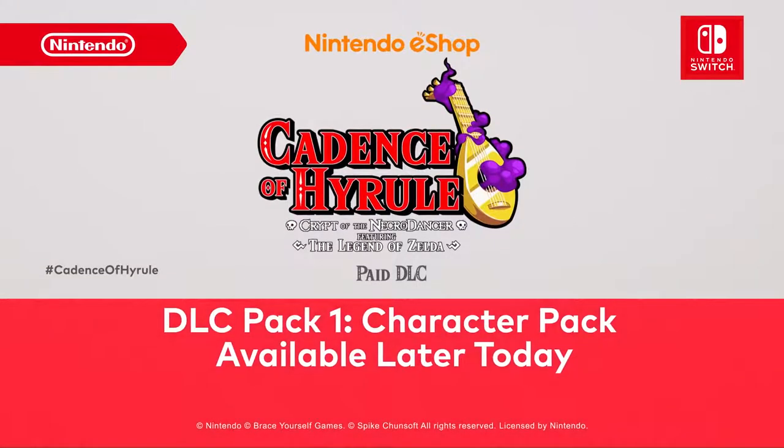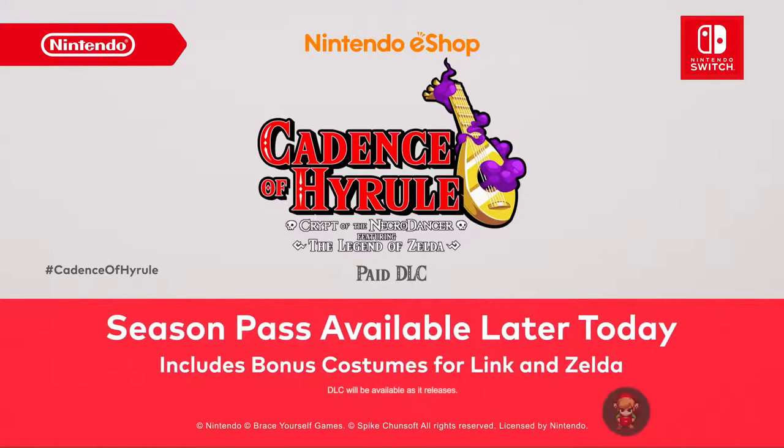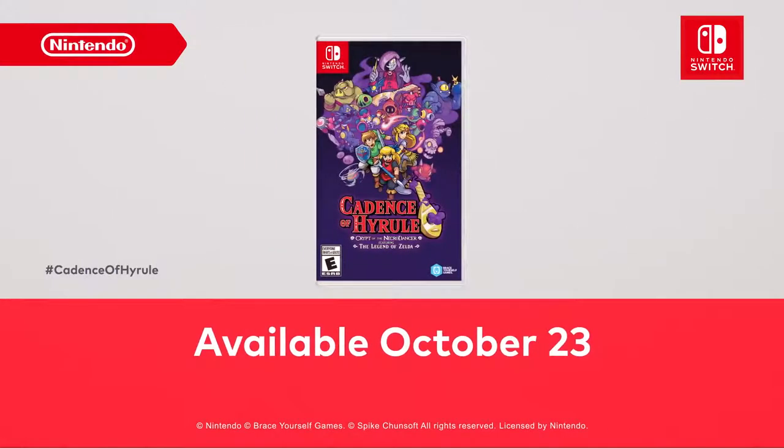DLC Pack 1, Character Pack will be available for purchase later today, with the second and third DLC packs to be released before the end of October. A season pass containing all three paid DLC packs will also launch later today, and will include bonus costumes for Link and Zelda. And for those who've never stepped to Hyrule's beat before, you can get the rhythm going when a version of the game containing all the DLC launches October 23rd.